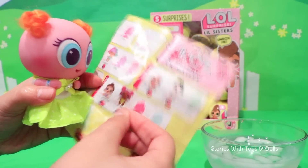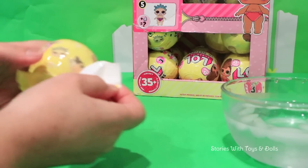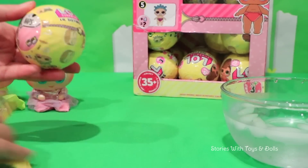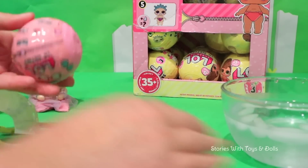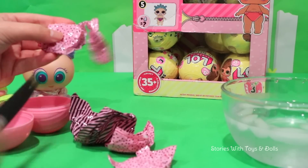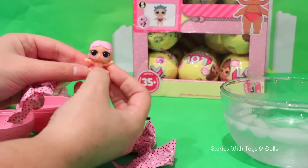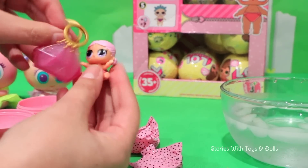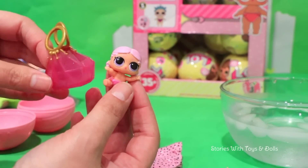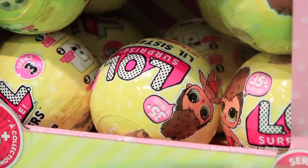Ooh! I'm getting excited! We have good luck today, friends! Besties! I think we already got this one! But let's confirm it! When we have doubts, we have to start with the doll! Yes! We do have her! It's Lil Show Baby! But for those who haven't seen her, I'll show you the accessory she comes with — this super cute purse! And she also has a very fancy necklace!